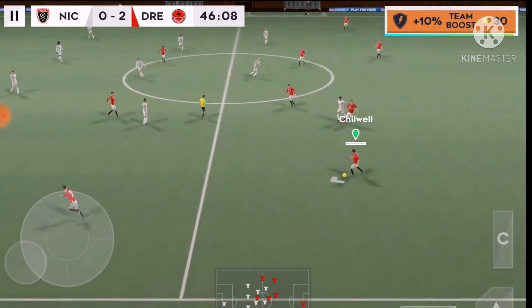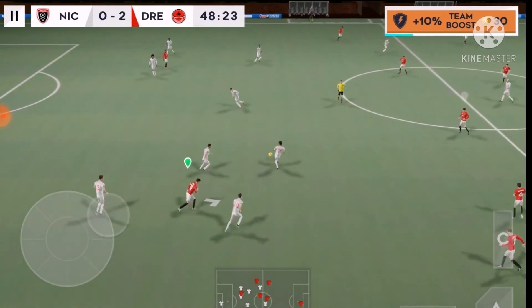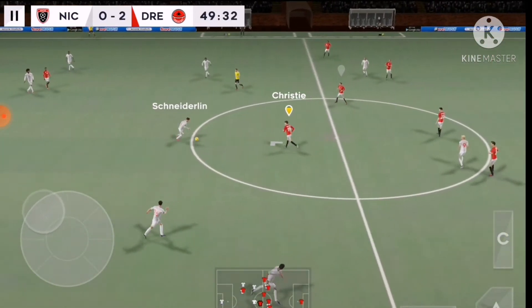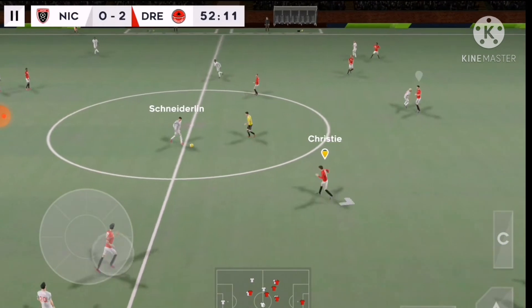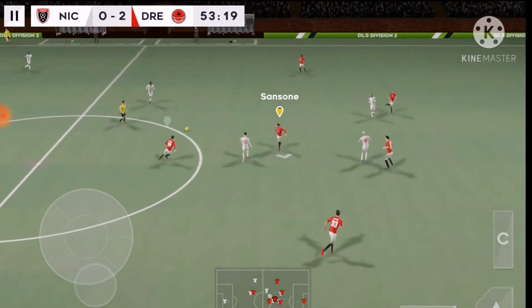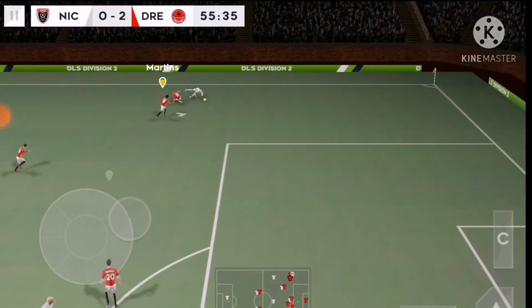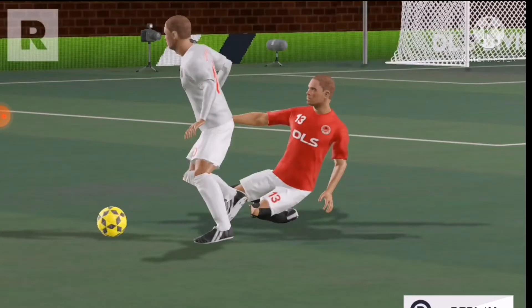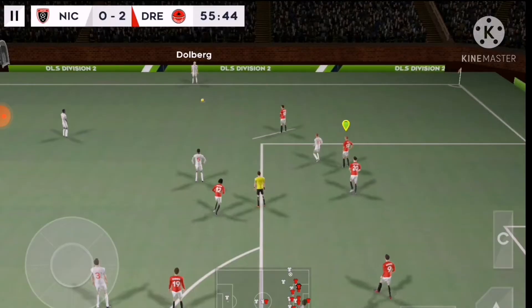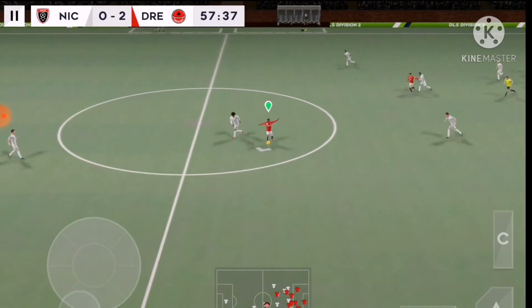The league game gets back underway fast. Oh, Defendi — that's good link-up play. Finds his teammate, good ball. That's nicely played. He's past — dangerous tackle there, oh, and it's the first card of the day and it's yellow.